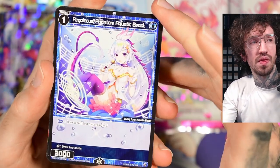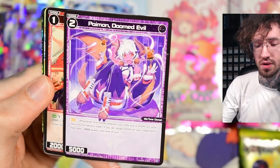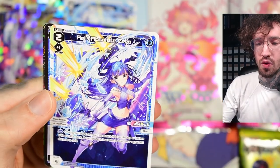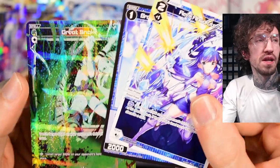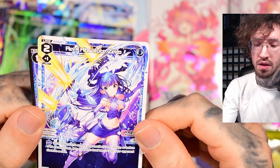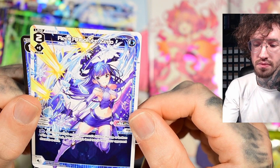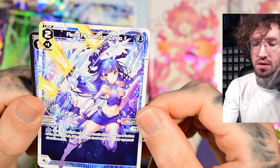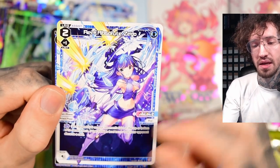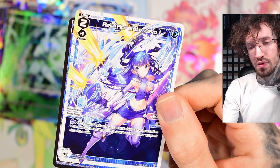Maybe there are ways to make this cheaper — I haven't looked into the frozen archetype yet, so maybe I should do that. The effect is: put target signi on your opponent's field on the top or bottom of its owner's deck. If that signi is level two or less, your opponent discards a card. Not bad, but for three anna.